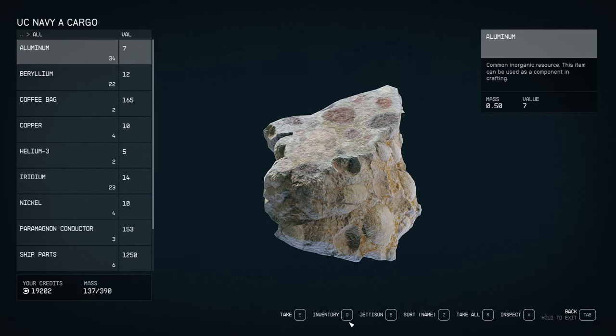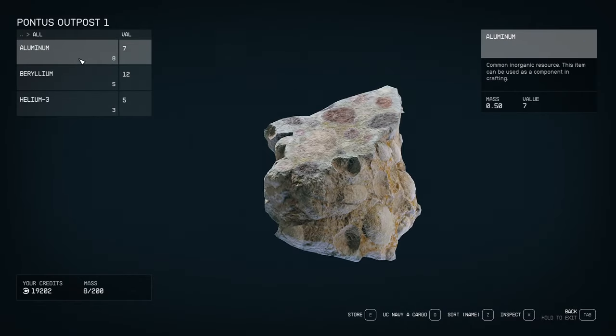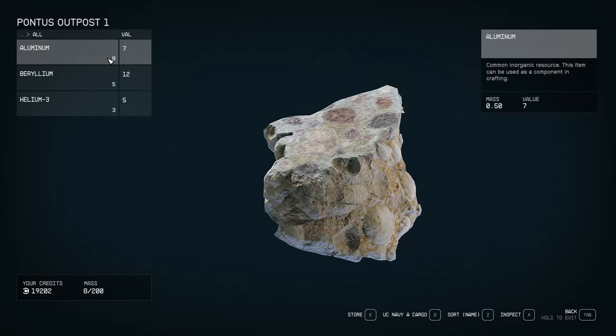We don't need the ship cargo right now — we need the transfer container. Push Q for your inventory, then push Q one more time and you'll see 'Pontus Outpost One' — that's the planet I'm on — and this is your transfer container. Click on all resources and you'll find aluminium, beryllium, and helium. Now just press E to store them all into your ship.